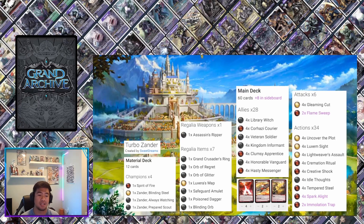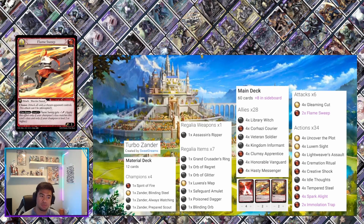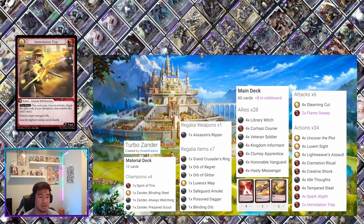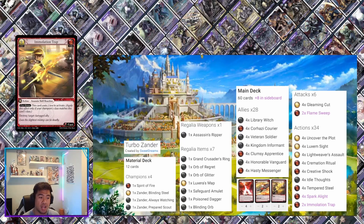For the sideboard: four copies of Spark Alight — a good finisher, two unpreventable damage on a fast spell, great if your opponent has two health left. Unpreventable damage also stops some shields from the water element and from Rai. Flame Sweep is a cleave — very good against wind decks that like to swarm, so depending on the matchup it can deal big damage. Immolation Trap is very good for destroying a damaged ally, great for board wiping.